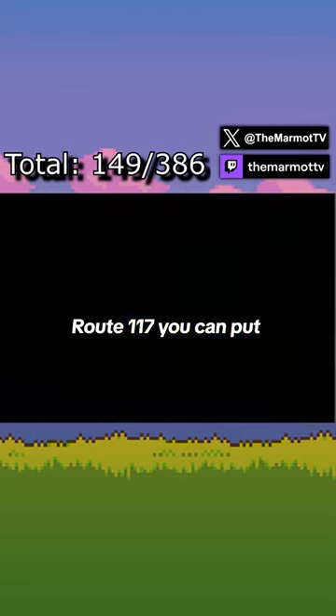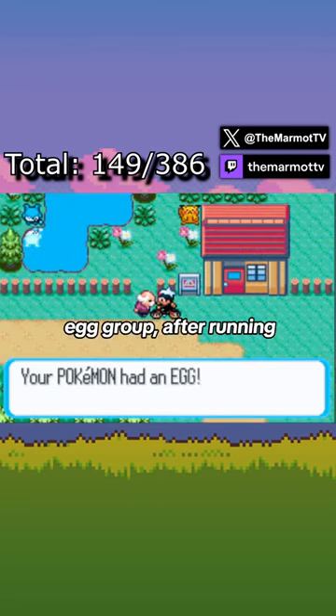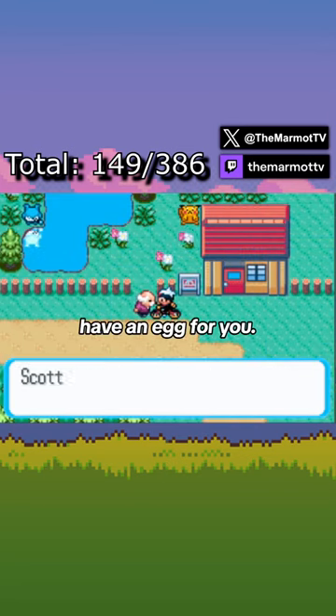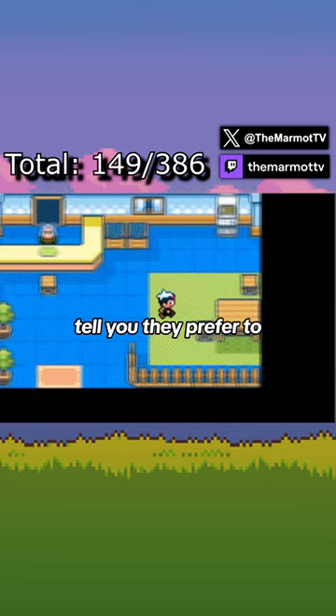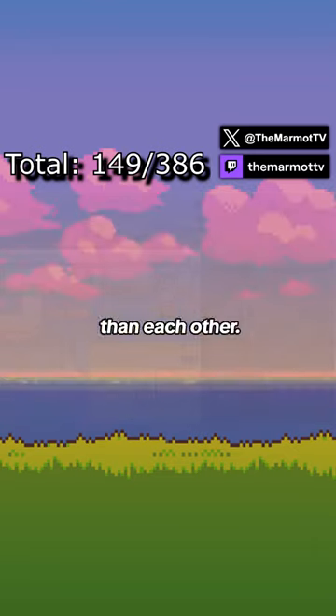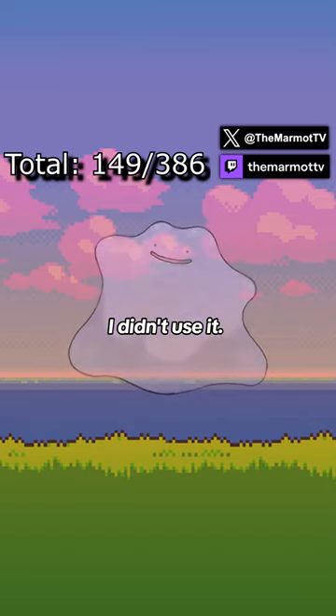At the daycare on Route 117, you can put two Pokémon at a time in their care. If they share an egg group, after running around for long enough, the daycare man's side will have an egg for you. If the Pokémon aren't compatible for breeding, he'll tell you they prefer to play with other Pokémon than each other. Alternatively, you can use a Ditto to get around any egg group or gender requirements, but since it wasn't available in Sapphire without trading, I didn't use it.